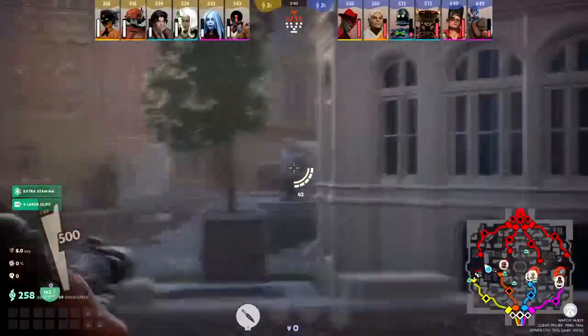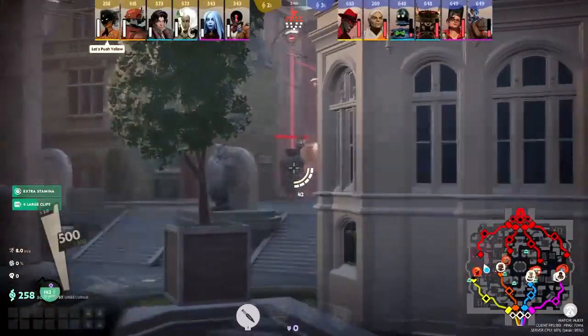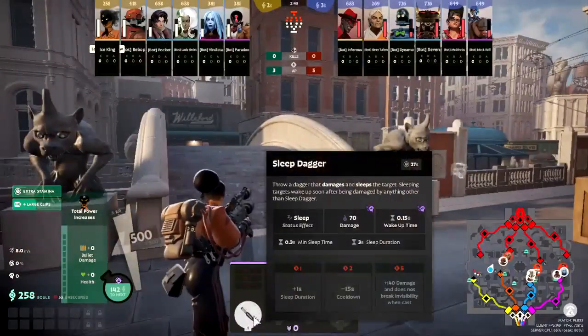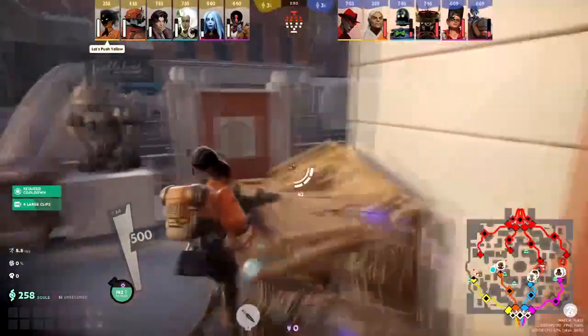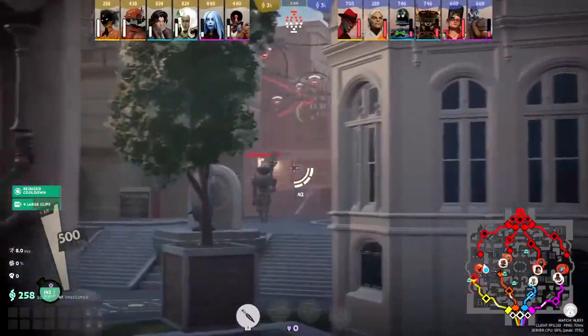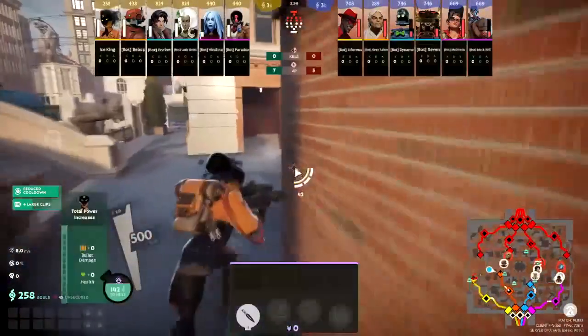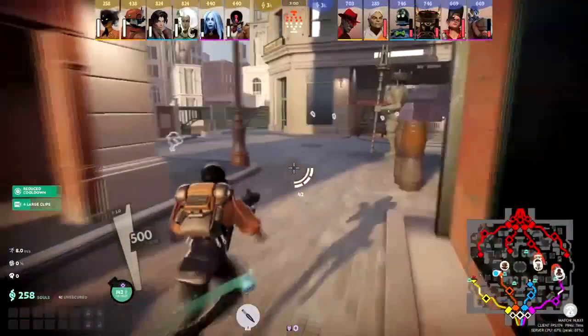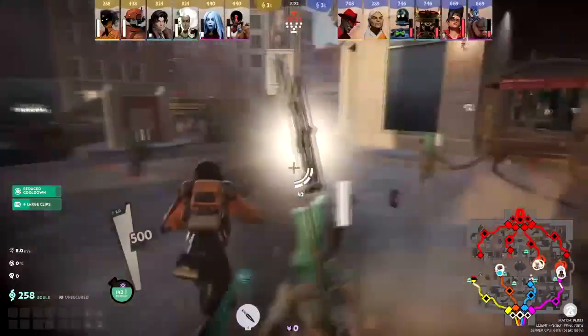Every time you kill one of the towers on the map, you will get a passive skill point. So taking out towers and walkers as soon as possible is very good for your whole team, because everyone gets them.